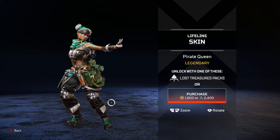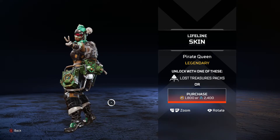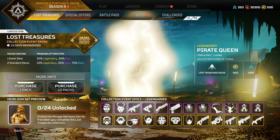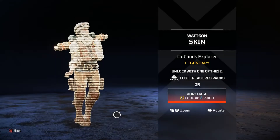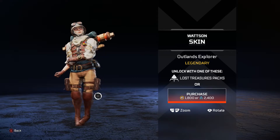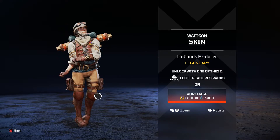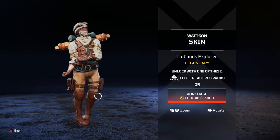Lifeline doesn't have too much changed except for the face paint and her health drone. Then we got Watson — she's like an Outlands explorer, she looks all right, she looks cool. She's decked out in gold and not made out of marble. Watson's skin looks pretty dope — she has a tomb raider investigator look to it.